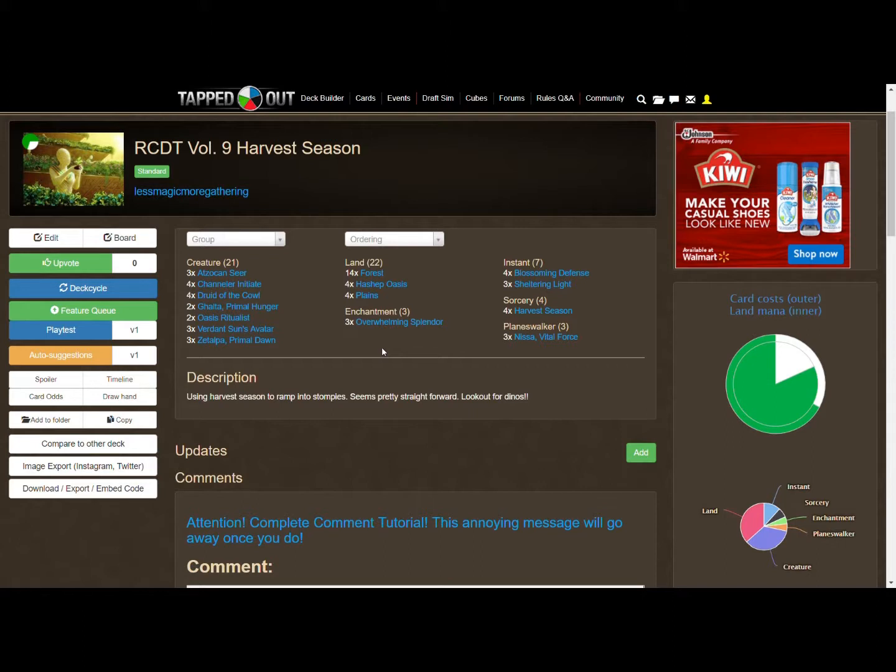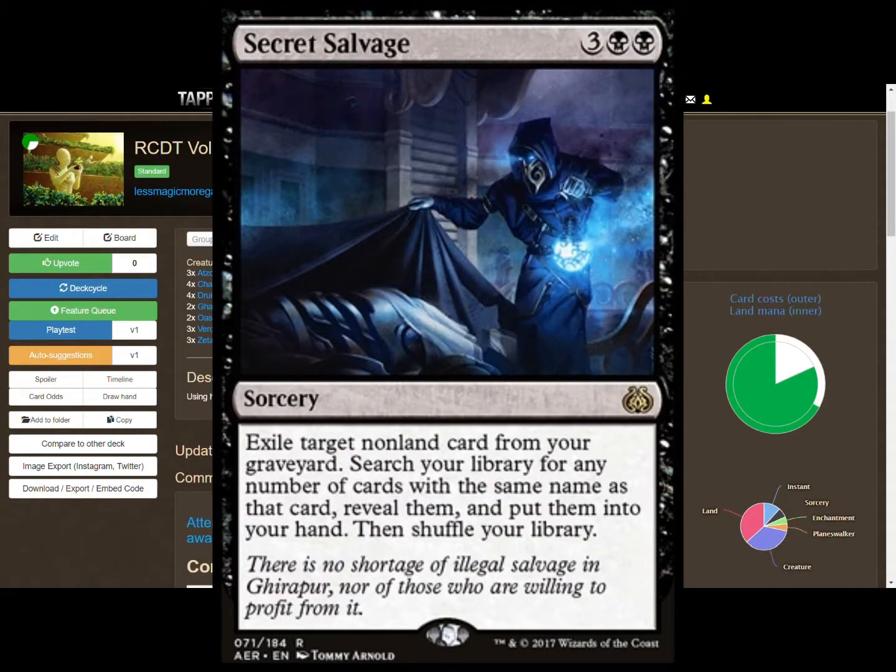That's the deck — feel free to leave comments, let me know what you thought, what you'd change. You can go to Tappedout and copy or edit it. That's this week's deck. Next week is volume 10 and Edwards will be working on that. Our random card is from Aether Revolt — Secret Salvage: exile target non-land card from your graveyard, search your library for any number of cards with the same name, reveal them, put them into your hand, then shuffle.